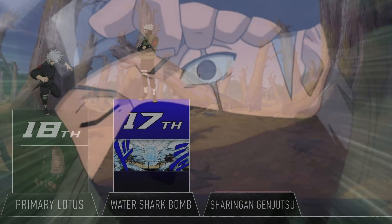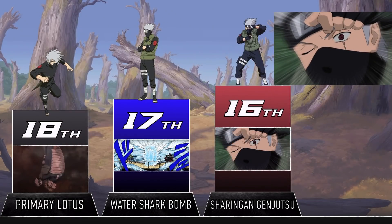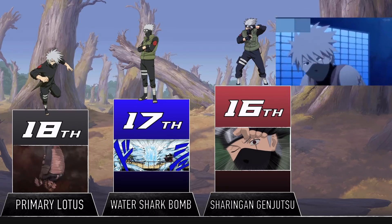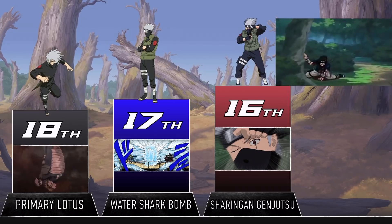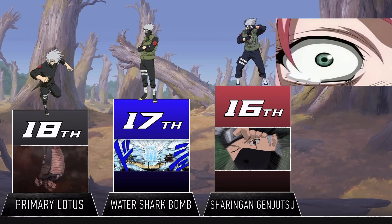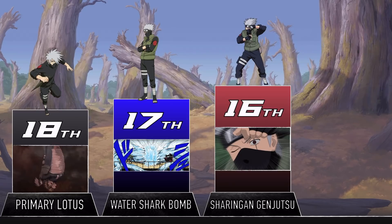The Sharingan pretty much gives anyone a cheat code when it comes to genjutsu. Not only is using any genjutsu against someone with the Sharingan a bad idea, they can also use it to put you in a genjutsu too. We all know how ridiculous it can get with things like the Tsukuyomi and the Kotoamatsukami, but the base Sharingan is no joke either. The most famous time Kakashi used this was right at the start of the series, when he showed Sakura a vision of her precious Sasuke not having the best time. For a more serious example, he used genjutsu against Zabuza too, and it came in more than handy — this definitely earns a place here.